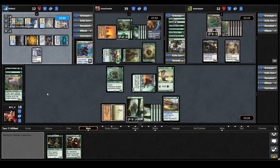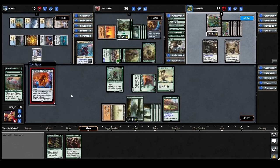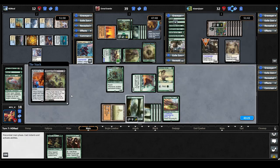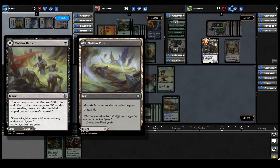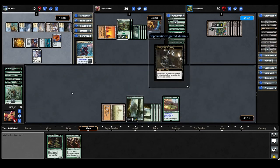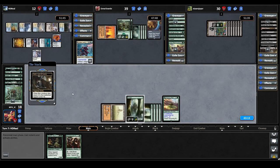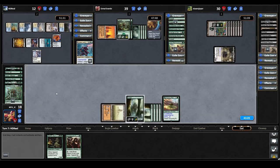Urza taps out and casts Portal to Phyrexia — when it ETBs each opponent sacks three creatures, and at the beginning of your upkeep put a creature from any graveyard onto the battlefield under your control as a Phyrexian. That has certainly swung things in Urza's favor. In response, Gonti casts Malakur Rebirth on their commander: choose a target creature, you lose two life, and until end of turn that creature gains 'when this creature dies, return it tapped to the battlefield.' We have no response, so we lose all our board. When Gonti dies it re-enters the battlefield, targeting the Urza player this time.